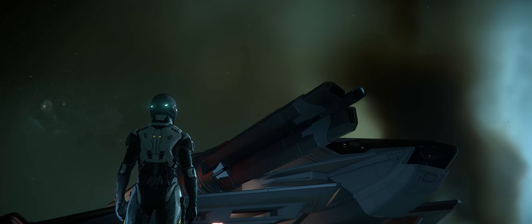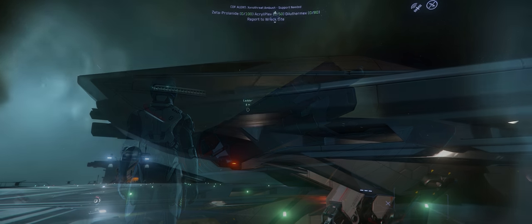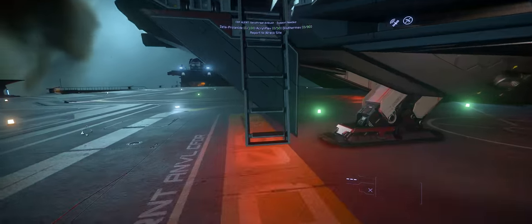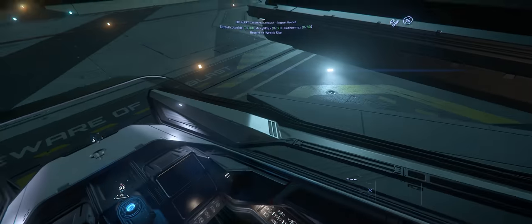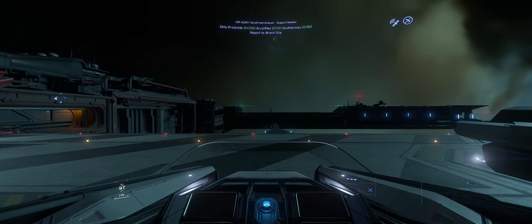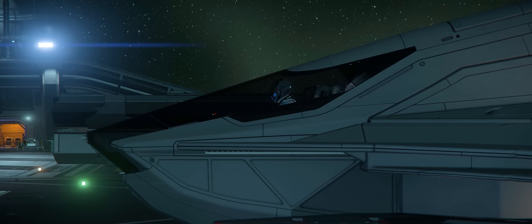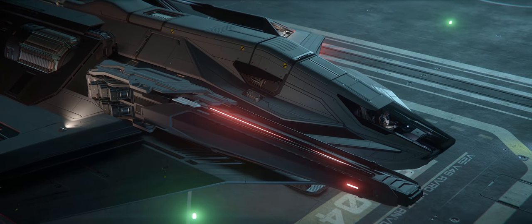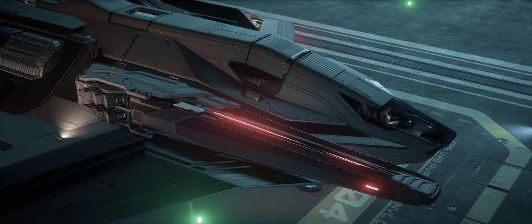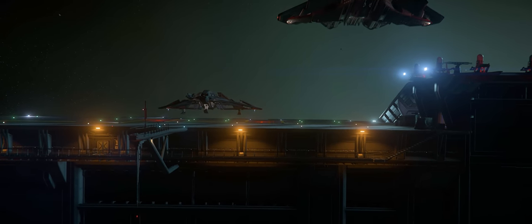This is the Crusader Industries Ares Starfighter, one of two new ships recently added to Star Citizen classified as Anti-Capital Ship Heavy Fighters, owing to their coaxially mounted size 7 Capital Class weapons. For the Inferno variant, it's a ballistic rotary cannon, and for the Ion, it's an energy-based Ion cannon — both capable of delivering devastating damage to any Capital Class shield or system.